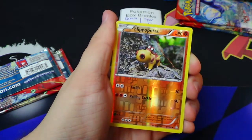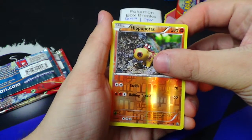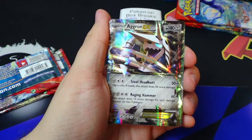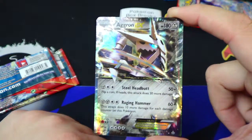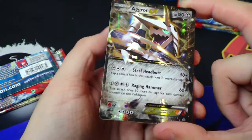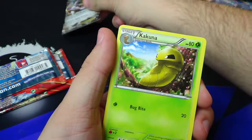You have got the reverse Hippopotas common — no points — and the Aggron EX for 3 points! So Dakota is going to go ahead and pick up 3 points from that one, and we've still got 2 packs left to go. Not bad.